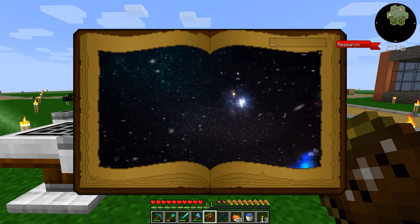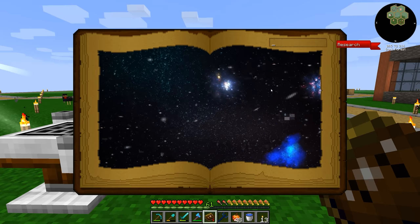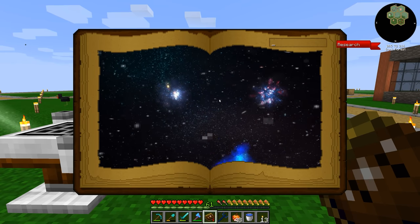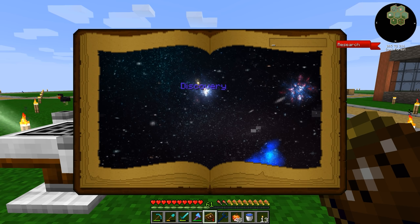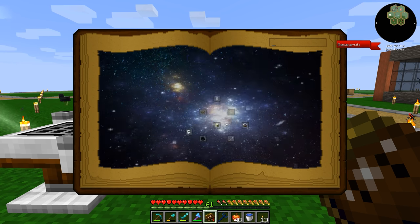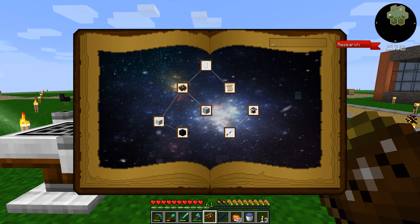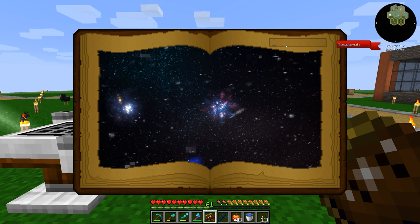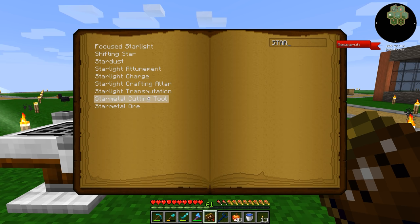If you've never done astral sorcery before, this UI has changed too — it's way more 3D. Basically the way this book worked before is you'd have to hover over something and then zoom in using your mouse wheel and find the item. It was like 'is it in here? No — scroll back out, go to the next section.' Now you just search for it. It's so much better.